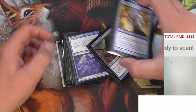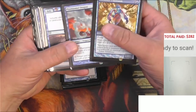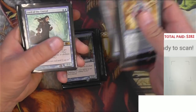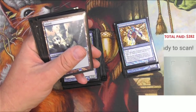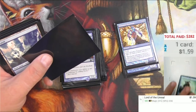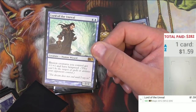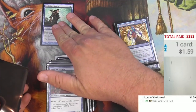Looks like a blue deck maybe. This might be the one with the Lord of the Unreal, which I always thought was a really good card, but apparently it's not super powerful. It's all sleeved up — nice sleeve, look at these dragons. Got a Phantom Warrior. There is the Lord of the Unreal, our first rare. Being a buck 59, it's a decent card — it's literally an Illusion Lord. I always thought this card would see a little more play, but I guess Illusions as a tribe don't see a lot of play.